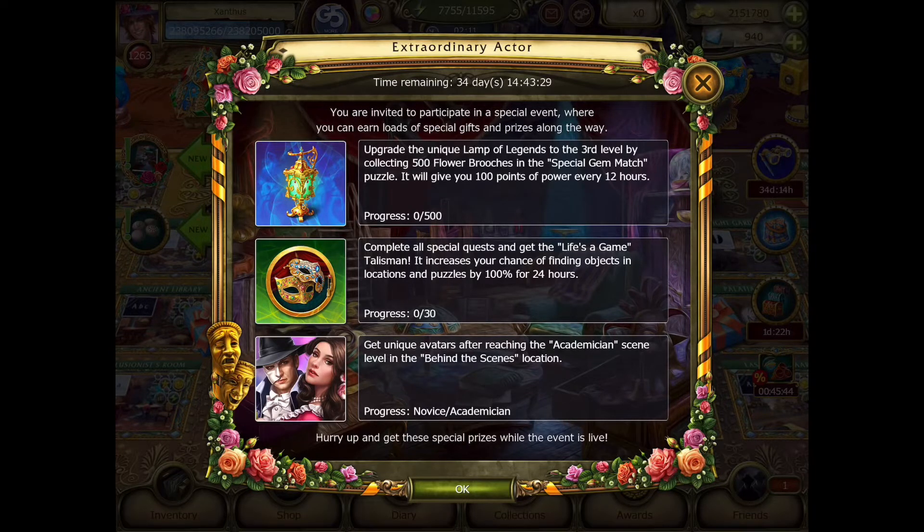It will give you 100 points of power every 12 hours. Task number two is to collect all special quests and get the Life's a Game talisman, which increases your chance of finding objects in locations and puzzles by 100% for 24 hours. Task number three is to get unique avatars after reaching the Ectomysian scene level in the Behind the Scenes location.